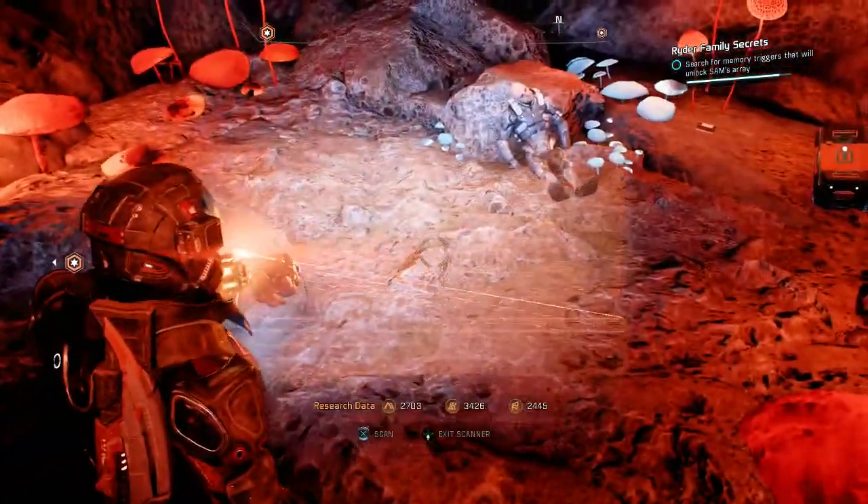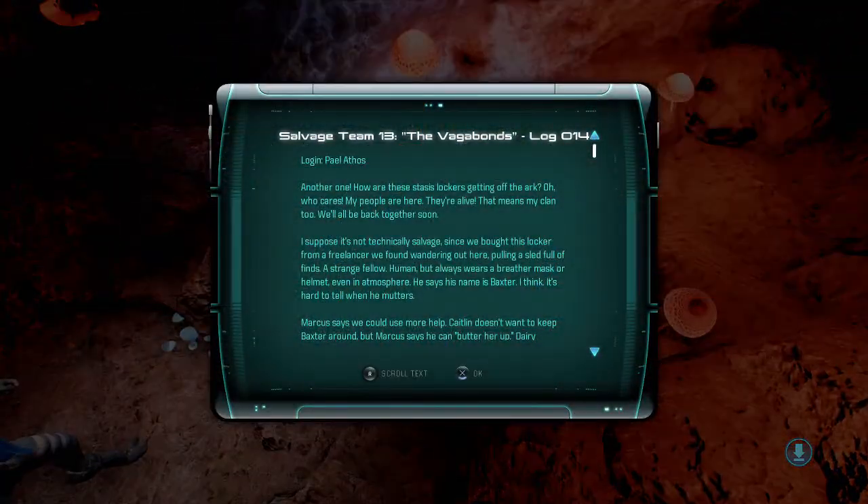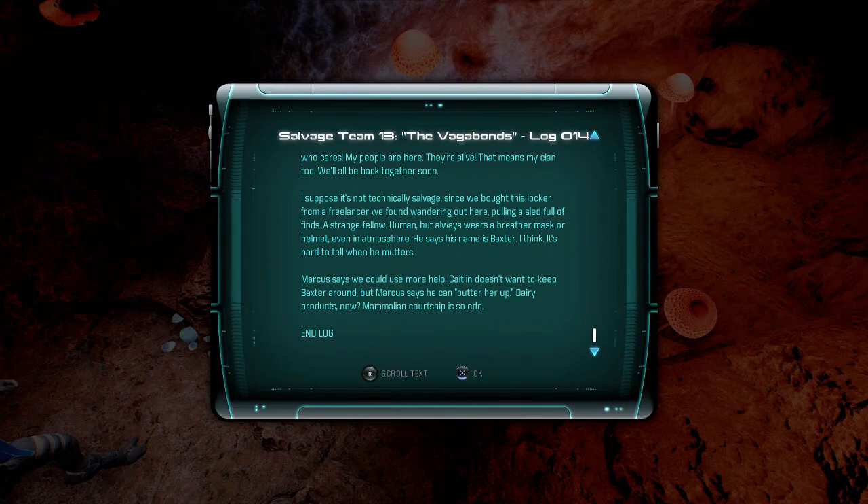There's someone here — a data pad and a container. We take the data pad. It's Salvage Team 13, the Vagabond's log 14. Another entry: how are these stasis lockers getting off the ark? My people are here, they're alive. We found a freelancer wandering out here pulling a sled full of finds — a strange fellow, always wears a breather mask even in atmosphere. He says his name is Baxter. Marcus says we could use more help; Caitlyn doesn't want to keep Baxter around but Marcus says he can butter her up.